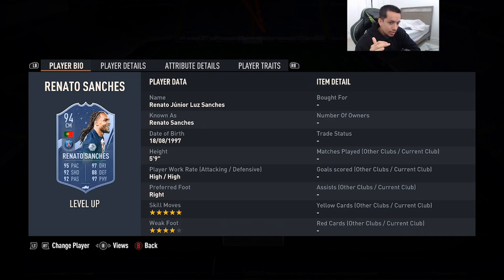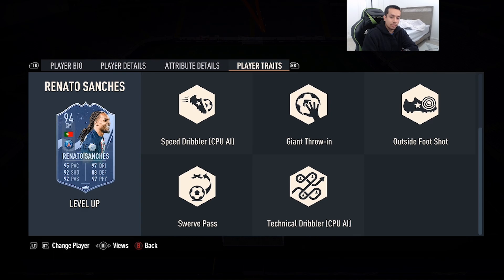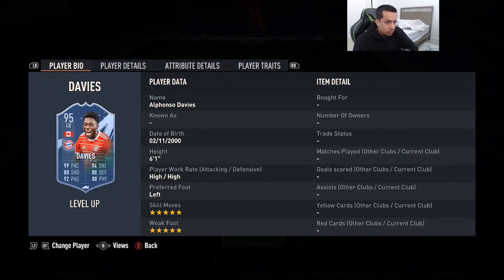Now we're getting into the top six — honestly this can all be interchangeable, but this is just my personal preference. Number 6 is 94-rated Level Up Alexis Sanchez — 5'9, high/high work rates, right foot, five-star skill moves, four-star weak foot. 95 pace, 92 shooting, 92 passing, 97 dribbling, 80 defending, 97 physicality, outside-the-foot shot trait. We know how Renazzo Sanchez performs whenever he gets a high-rated card. The five-star skill moves on the level-up just puts him over the edge from his previous card.